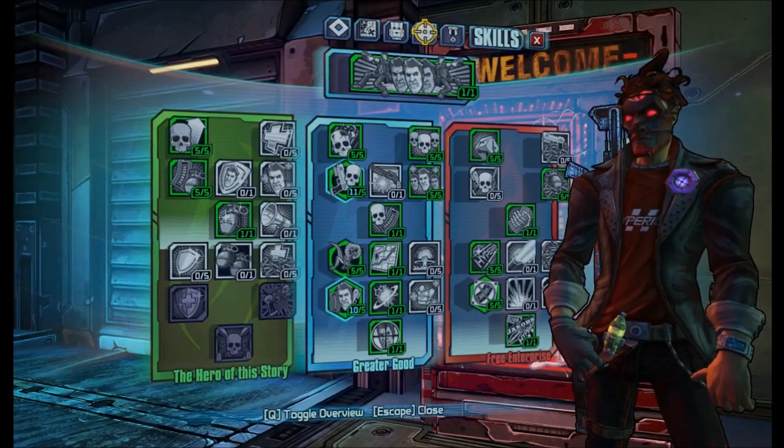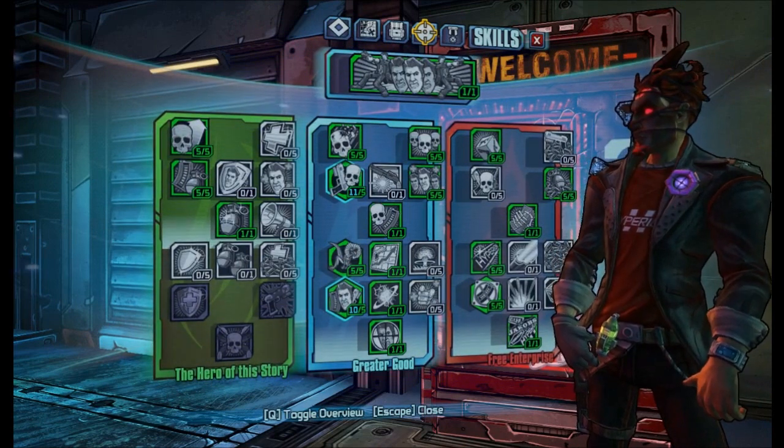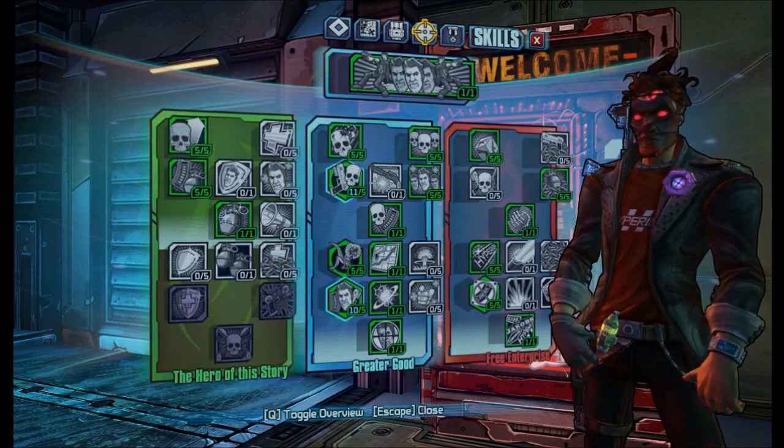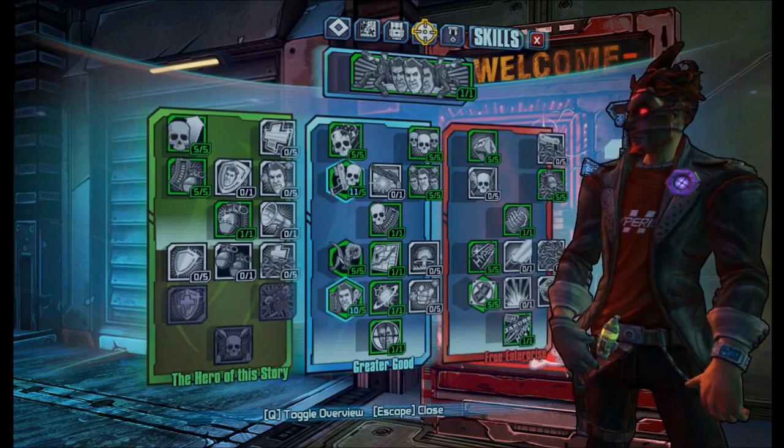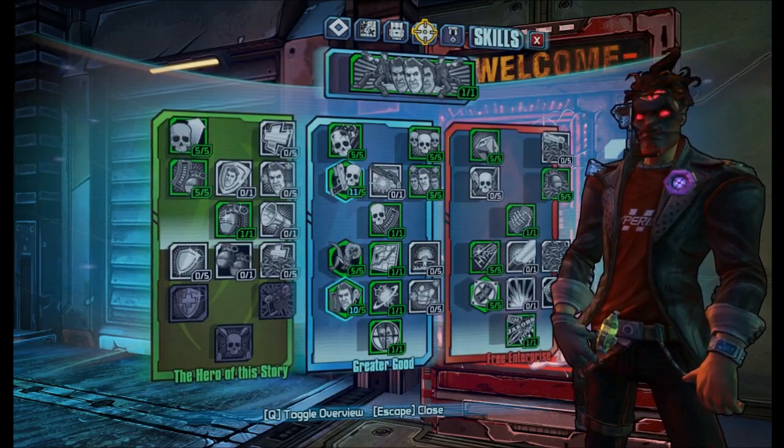Hey everyone, Demonite here, and in this video I wanted to showcase my Disjointed Doppelganger build for Jack, which is a build focused around using glitch weapons and also focused around DPS.